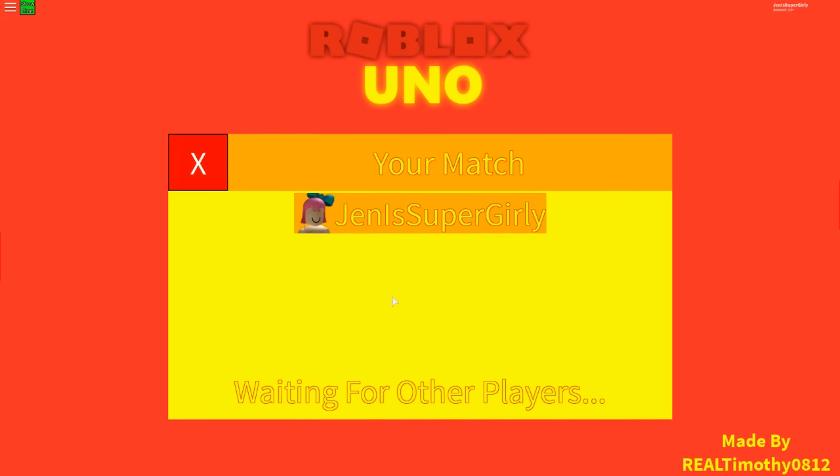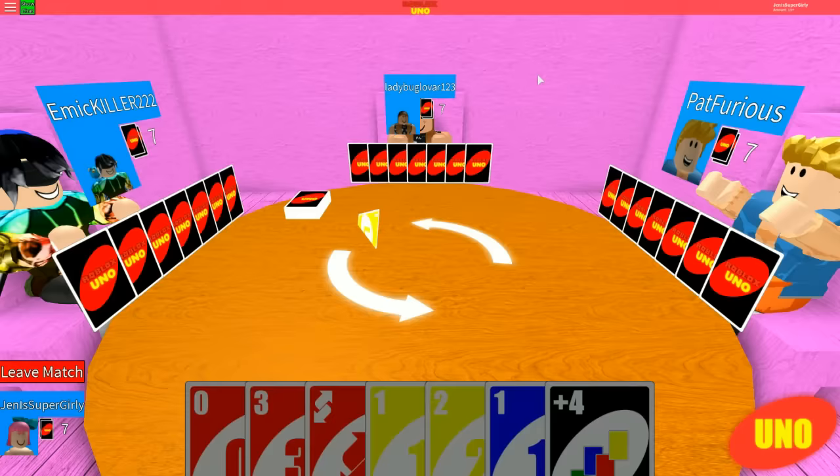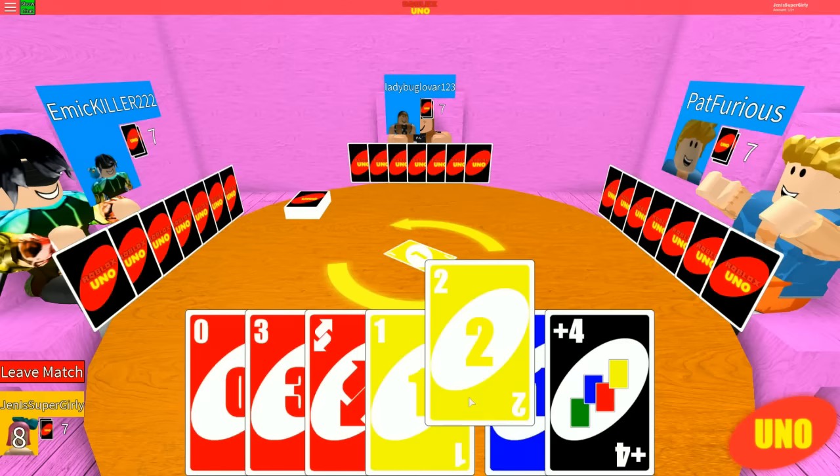You can join it now. It says join a match and it says super girly gamer. Here's the only one available, so hit join. We're both set up and ready to play. Do you think anyone else will join us? I tried this out before and I started a game and got two other people to join. If we wait a moment... Alright dudes, we finally have a game and we are playing Uno.